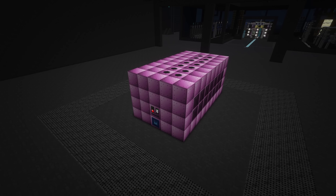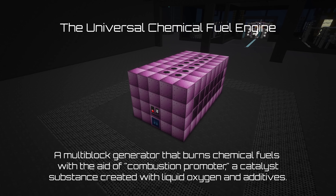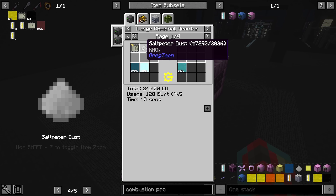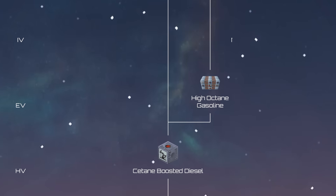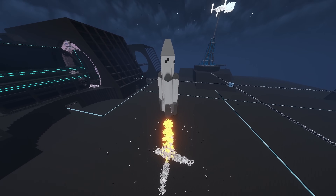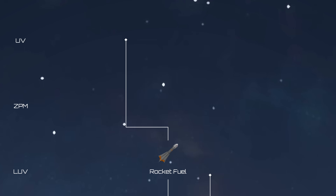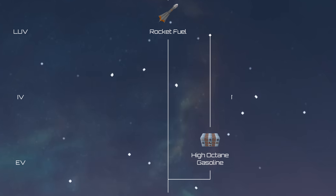LUV introduces an interesting shakeup to oil-based fuels in the form of the UCFE, or Universal Chemical Fuel Engine. This generator requires a steady and measured supply of combustion promoter, a substance that combines liquid oxygen and other additives to keep the generator from voiding your energy. The UCFE is by far the best place to burn Purple Rocket Fuel, which requires heavy chem plant investment and can last well into UV — much more effective than high-octane gasoline, which begins to fall off around LUV.